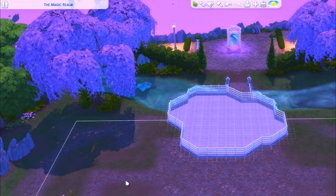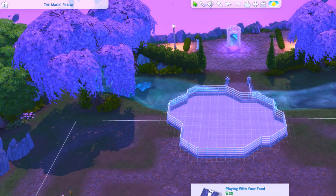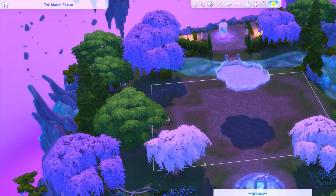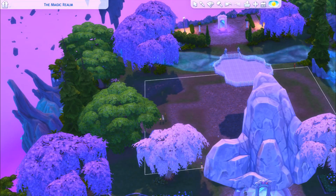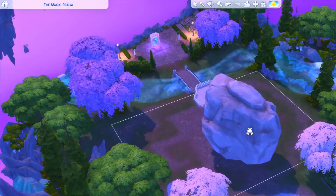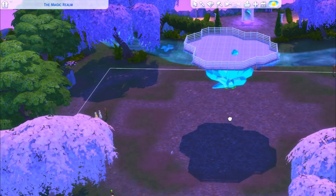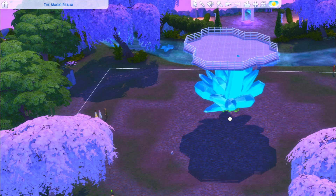For those of you that is the case, or maybe this is the first pack you're purchasing that you've been really excited about, today's speed build is just for you. And even if you own most of the other packs, it's nice to have a fantasy-inspired magical build. We are building in the Magic Realm, which is the additional world you get off of Glimmerbrook. The footage at the beginning is a little off to the left — that was an error on my part. I recently reset my entire computer and re-downloaded everything.